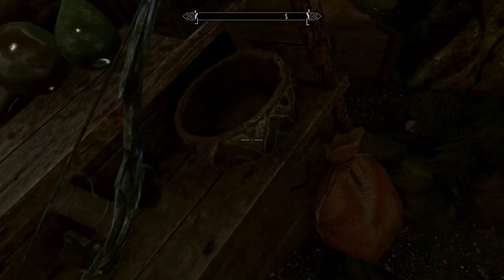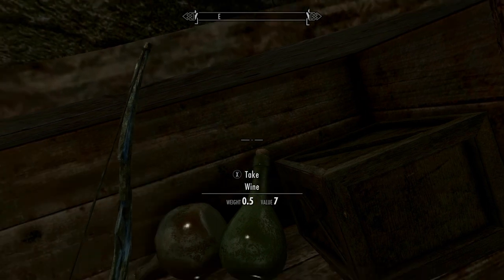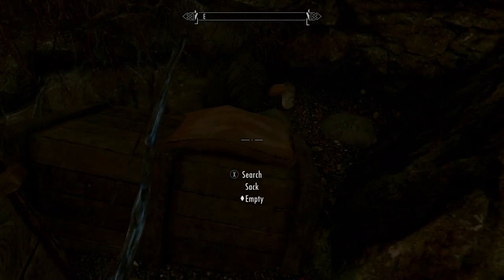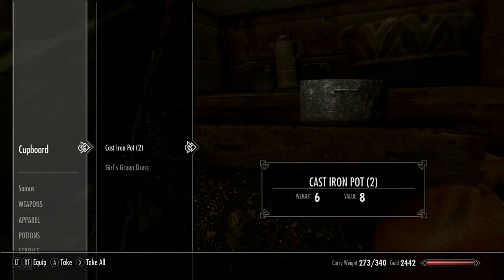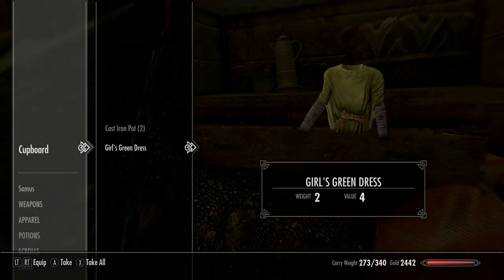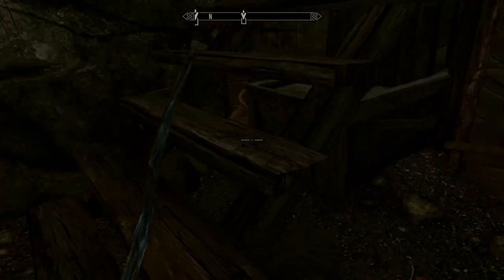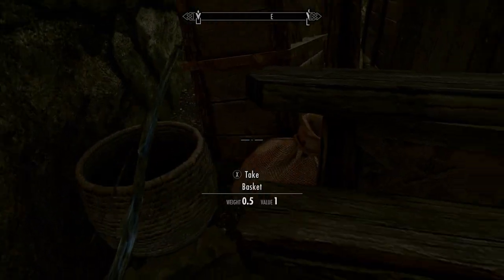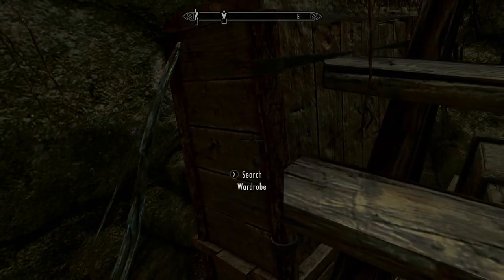Always look down into containers like this — a lot of times there'll be a soul gem hiding in there. They're pretty rare, but you'd be surprised how many you find that way. Sometimes there are other goodies too — it can be anything, even a little bit of gold loosely thrown in. You just never know.